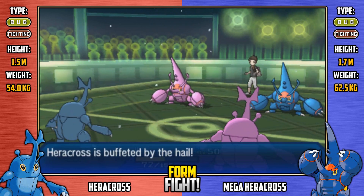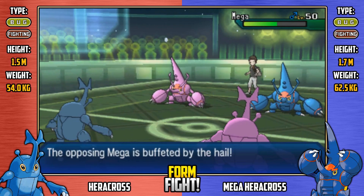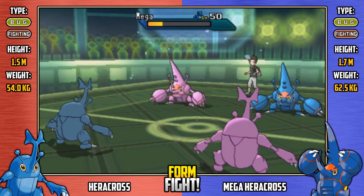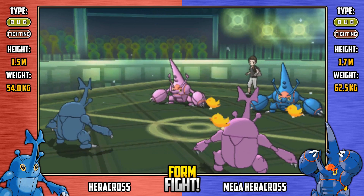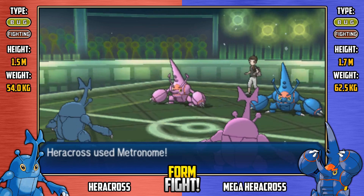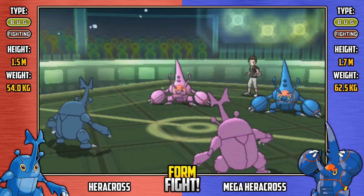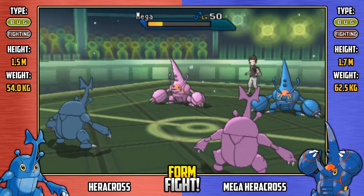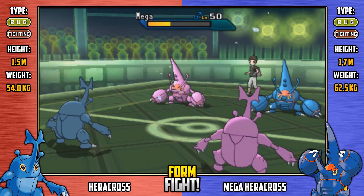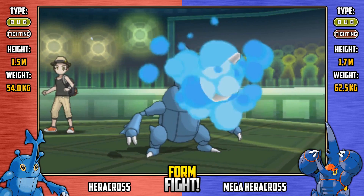Everyone's going to get buffeted by hail once again. It's a really insane battle — I don't know who's going to win at this point, it could go either way. Shiny regular Heracross goes for Present — risky move, could backfire. And it does backfire, healing shiny mega. What are you doing? You can't do that!